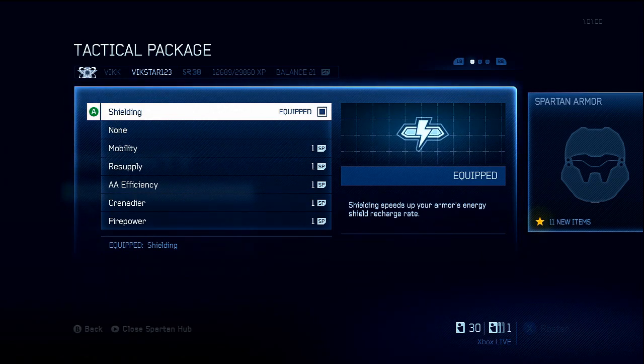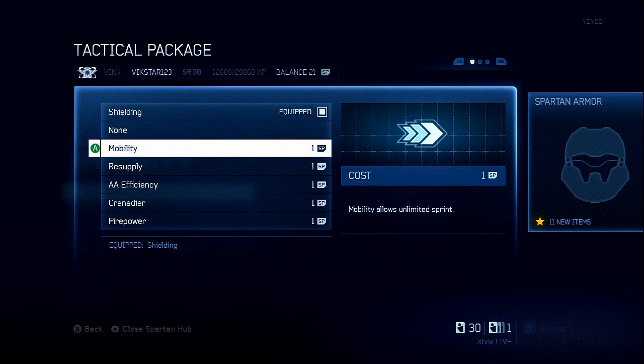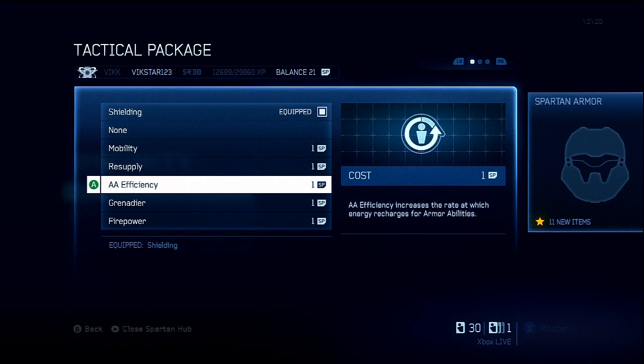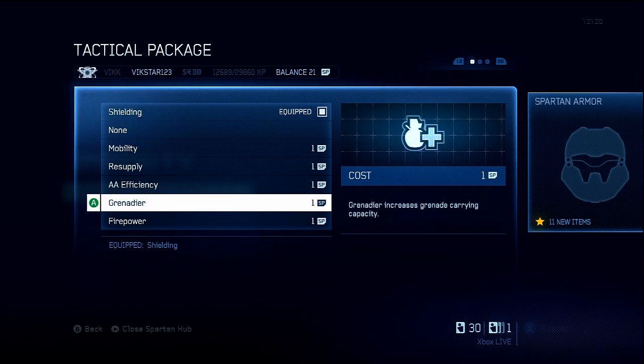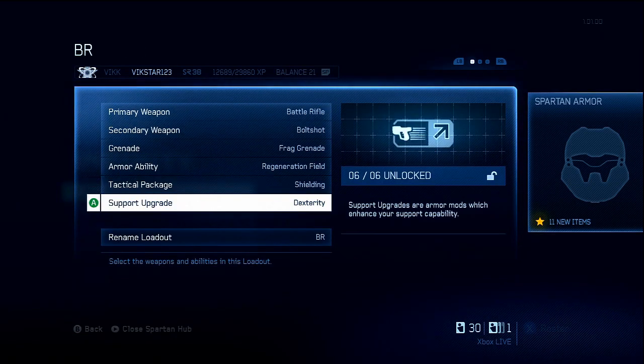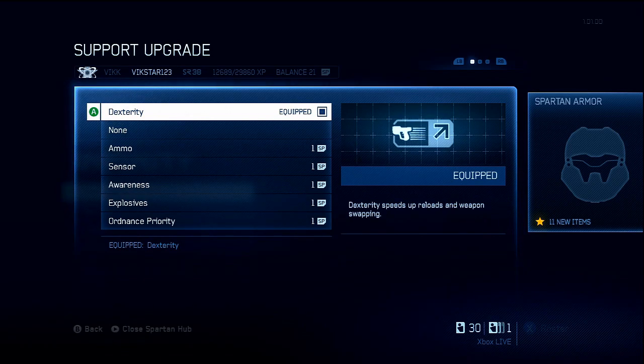In combination with the regeneration field, I can restore my shield super fast and kill people way before theirs comes back — if they don't have these mods. Mobility is kind of useful, but if you sprint jump you've practically got unlimited sprint. Resupply is actually quite useful, but I don't think it's that useful in winning gunfights. AA efficiency could be useful but nothing too amazing. Grenadier is fair enough. And dexterity — those quick reloads just help you win gunfights.